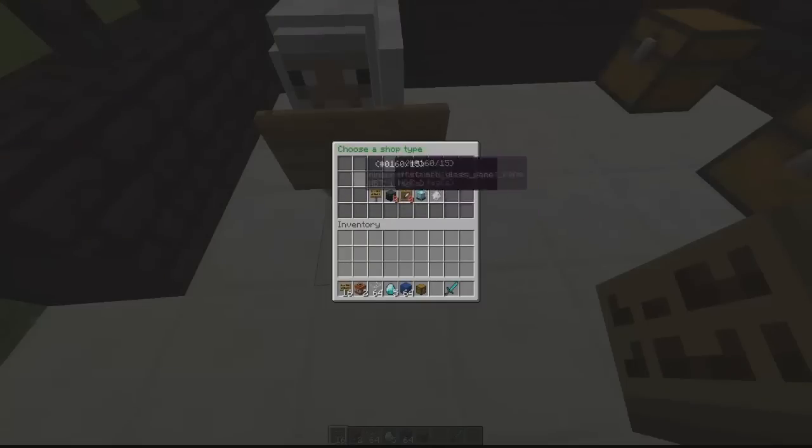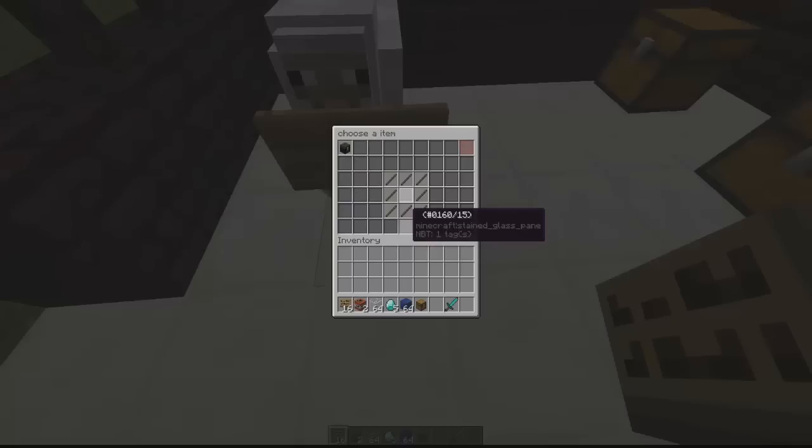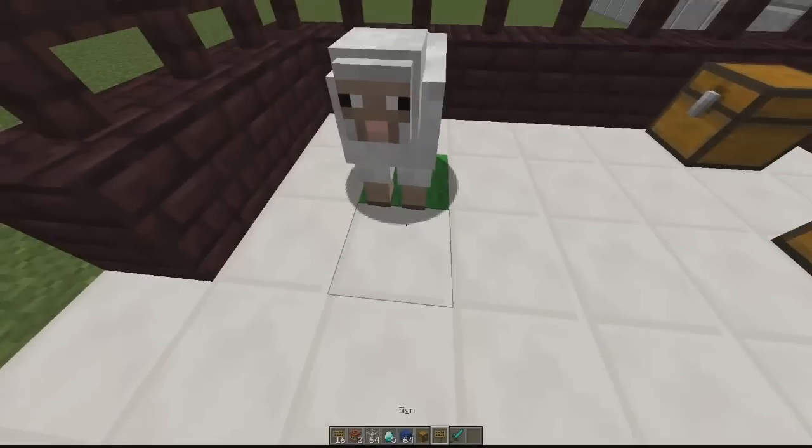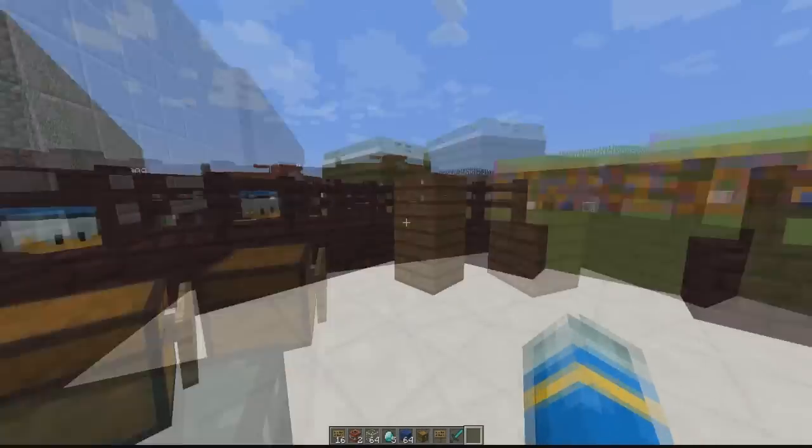The GUI pops up. Click NPC shop — it's detected one nearby. We can create a shop with all items, multiple items, or only one item. Let's create a TNT shop by dragging it into the slot. We get the item back once we hit okay. This will be an admin shop. Hit create shop, the sign is destroyed, and that's our NPC shop created.